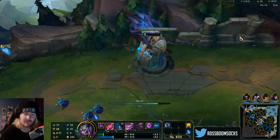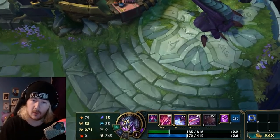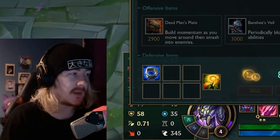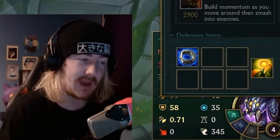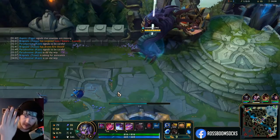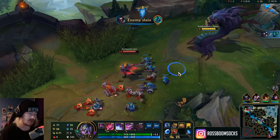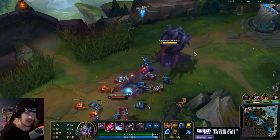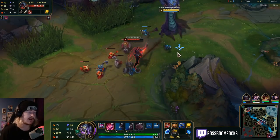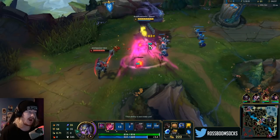One of my ideas was Ornn — except instead of a ram, Ornn runs toward Ornn and then knocks the Ornn back toward the enemy team. Also when he uses his Q, another Ornn comes up. Think of the possibilities! Just give me suggestions in the comments below while you're checking out Killary and that very spicy subscribe button.